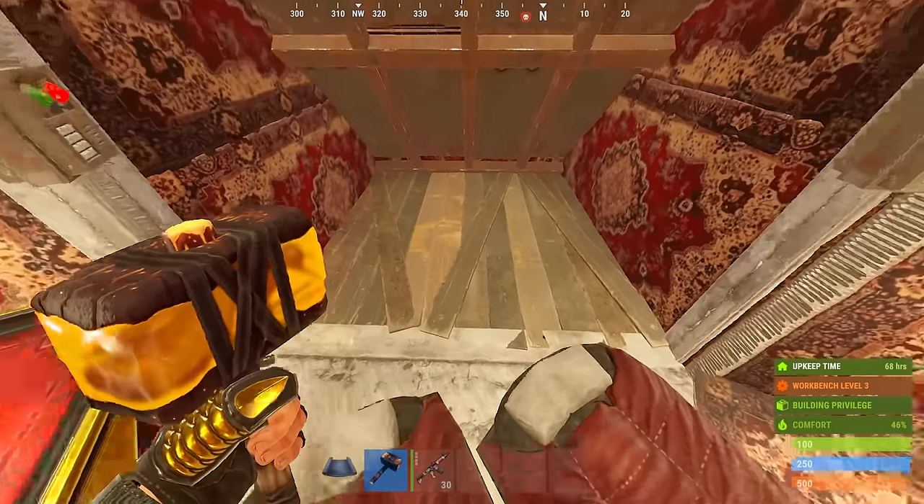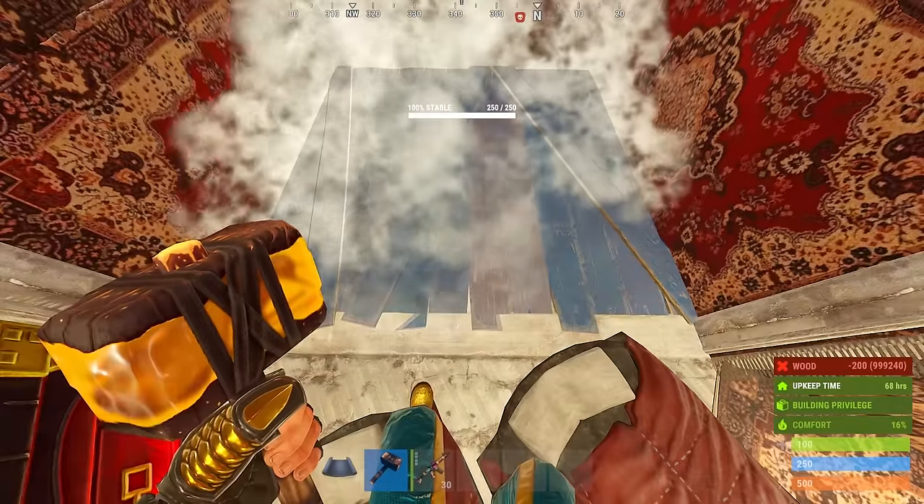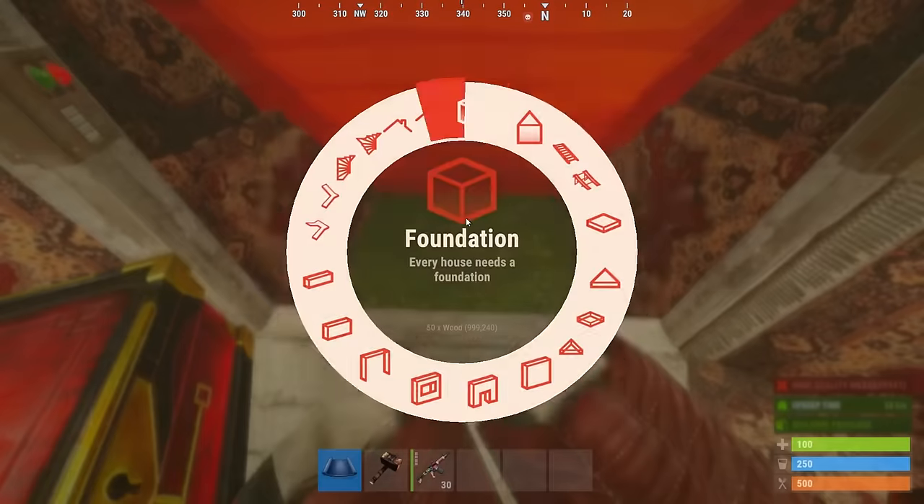To open the bunker, destroy this wood foundation. To reseal, replace the foundation, upgrade to wood, and then build the roof, upgrading it to armoured. While you're online, you can use stairs to gap to the next floor.